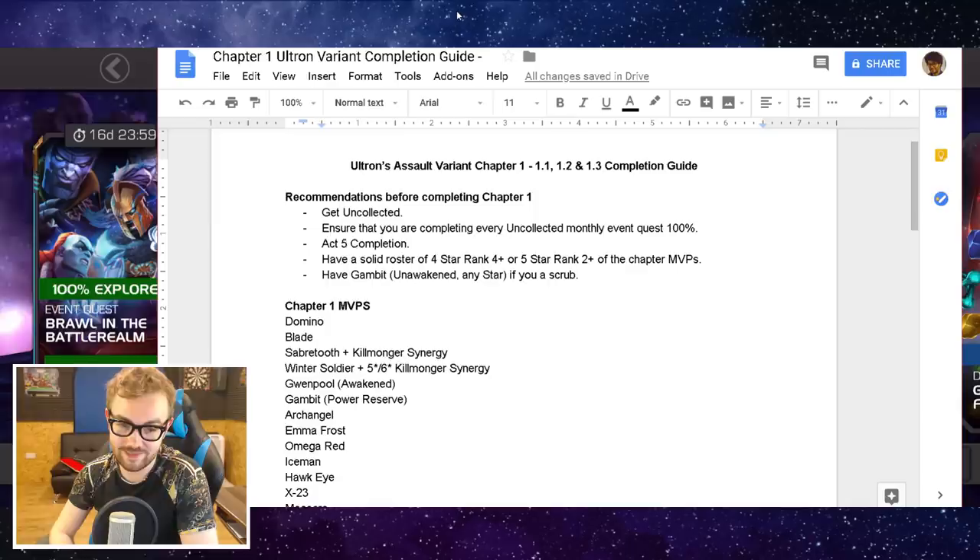If you're a little bit of a scrub, you want to have Gambit — any star, doesn't need to be awakened, so a three-star can cut it if you've got the patience. But ideally a four-star or five-star version is really going to help you out there.